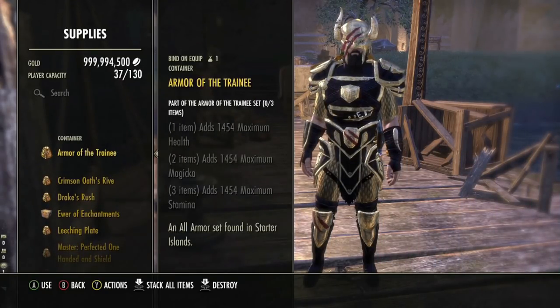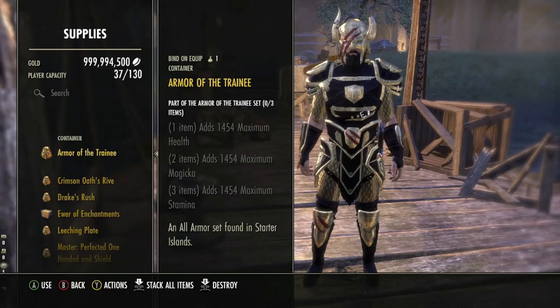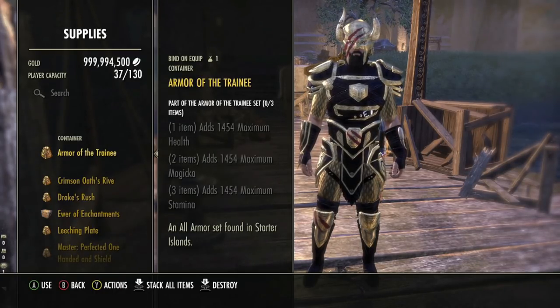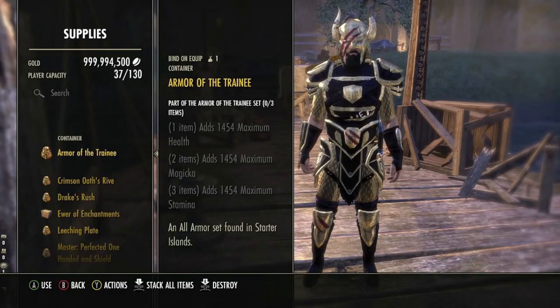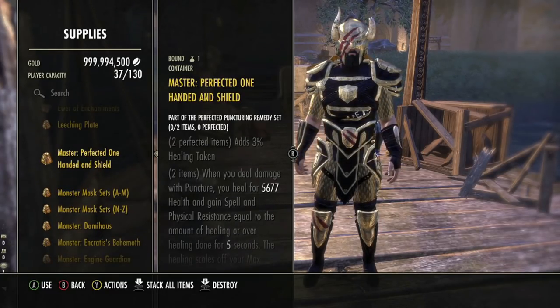Once you've chosen your two main sets and your monster set, you have the option of running a mythic item, because most of these sets — Yolnokrin, PA, Olarim, Drake's Rush, War Machine, and Crimson Oath — are all possible to run on one bar. You have to pick two of those gear sets, combine them, choose a monster set, then pick a mythic or a weapon set depending on your situation.